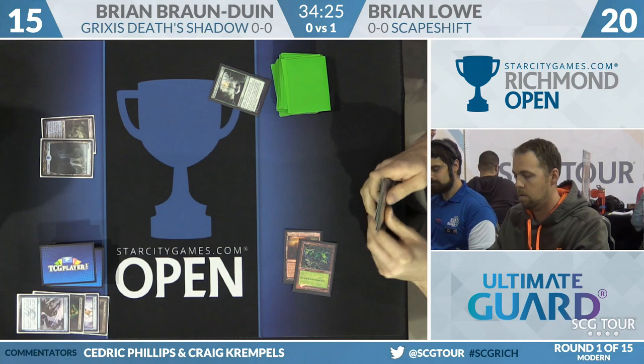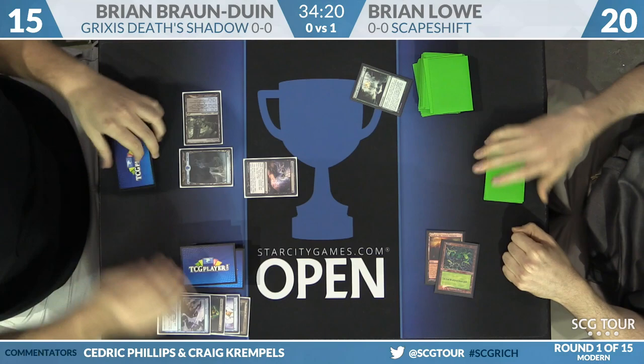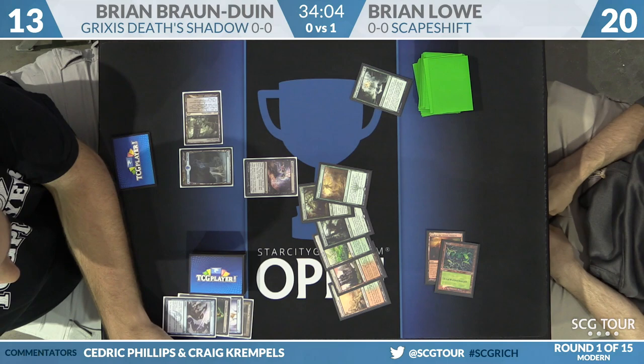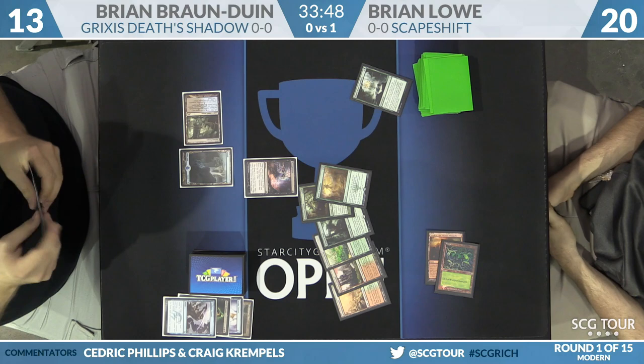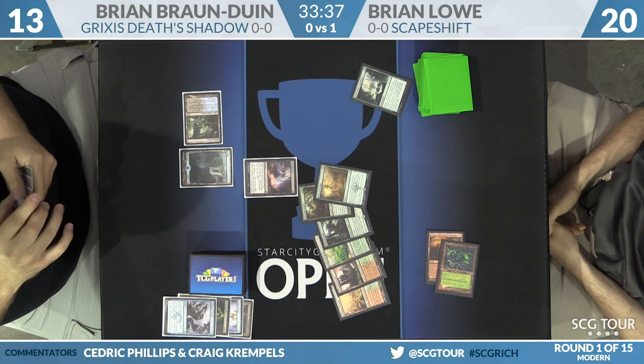BBD keeps moving forward for his third turn. If Brian Lowe had played a fetch land next turn, fetched up another land, and had any ramp spell, that Expedition would have had three counters on it already. Brian Lowe's hand is revealed — he pushes the Obstinate Baeloth forward, hoping BBD selects that with Thoughtseize. Probably not going to happen. BBD will maybe select an Hour of Promise or Primeval Titan. The rest of Lowe's hand is pretty slow with a Windswept Heath and two Stomping Grounds.